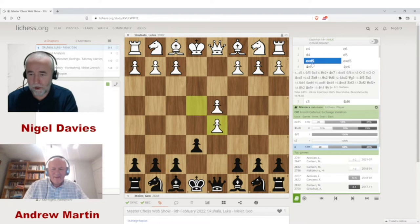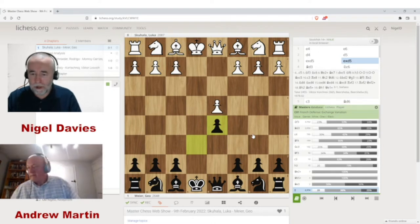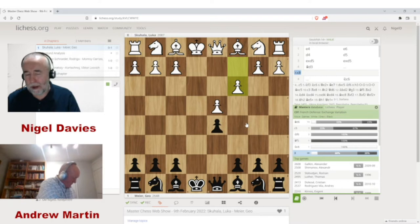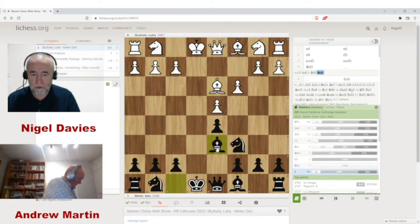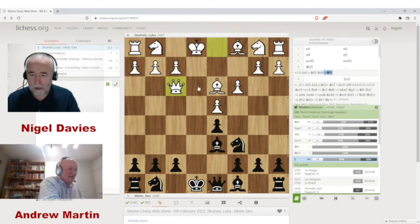The dreaded exchange variation is exd5. We don't want to take with the queen because that can be hit by Nc3, so we take back with a pawn. Now, Bd3 is not the most accurate move if white wants a hard draw — the most accurate move is c3, because that makes black's attempts to complicate somewhat worse. If black goes c5, it's worse than if the bishop is on d3. Also after Nc6, white can play the annoying line Bd3, Bh (bishop somewhere), Qf3 — which looks strange but is a truly annoying line.